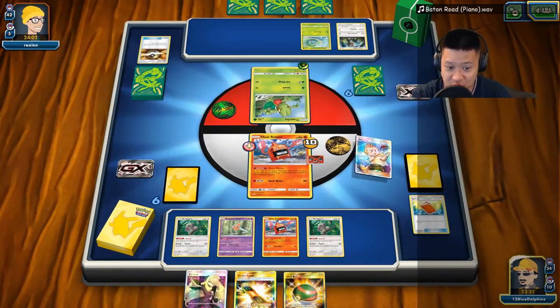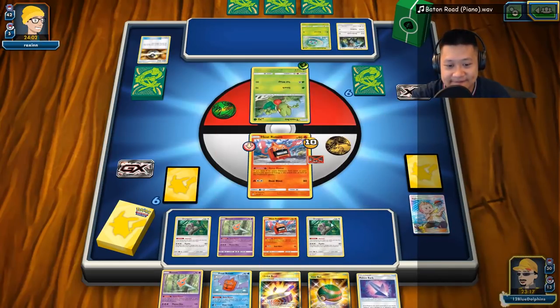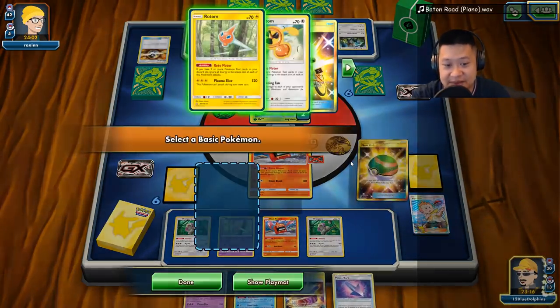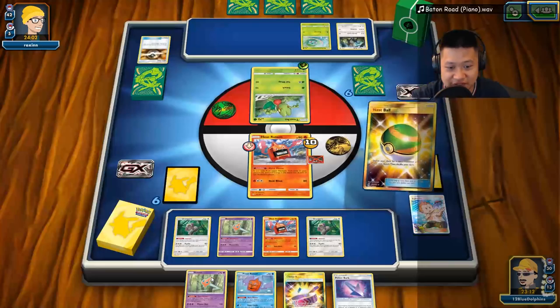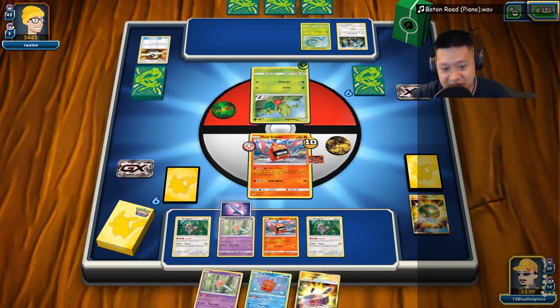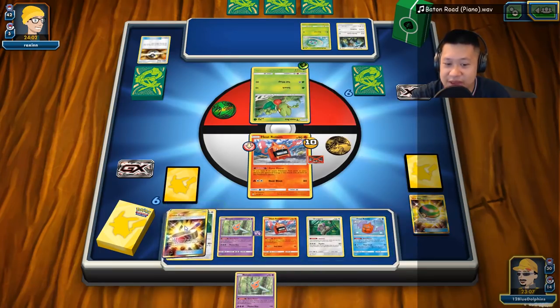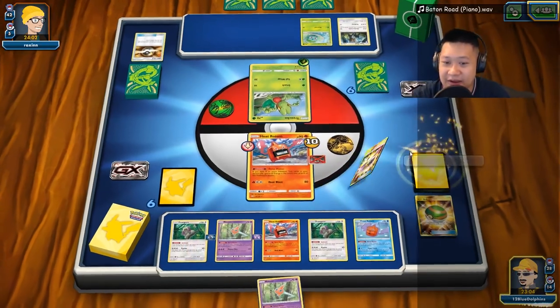We're gonna go ahead and use this to dump our hand. Sableye isn't here unfortunately. Let's go ahead and throw these cards that would be useful and do this for Banana Master pulls. Let's go! One more — I better get that Field Blower man.